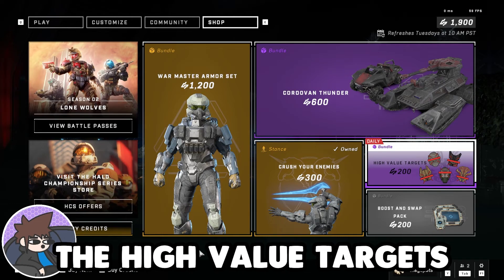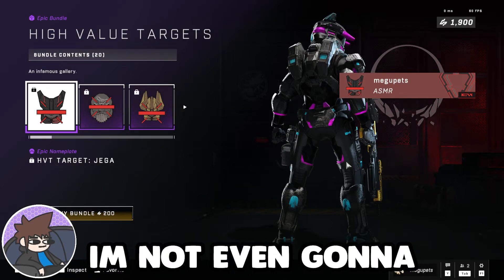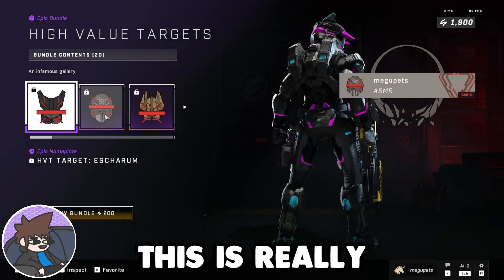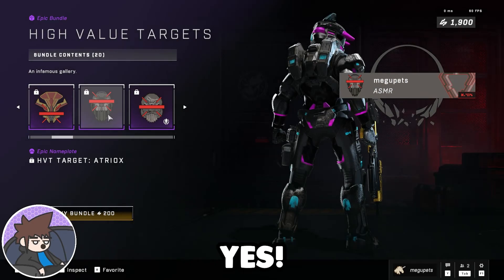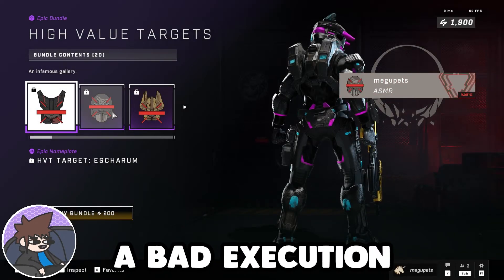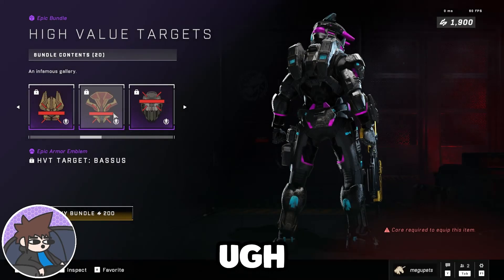Next we have the high value targets for $2. All of these designs — I'm not even gonna try to put on my serious voice. I don't even care anymore. These are bad. This is really, really ugly. I don't know who said yes. Place that red rectangle over their faces — I know what they're trying to achieve, but it's a bad execution when it comes to the design. This is not even worth $0.25.